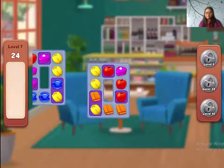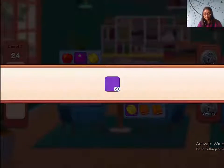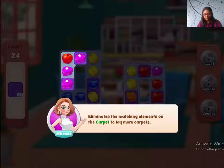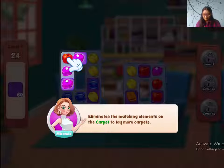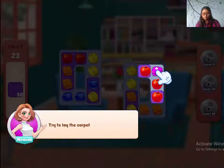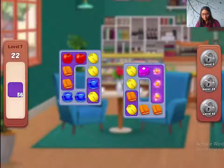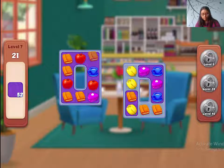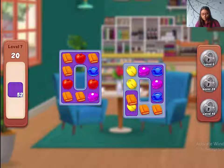Let's move into level 7 — I see a bunch of layouts here and a new item. You need to match the elements on the carpet to lay more carpets, just like other games that have this feature. I need to match and lay carpets.